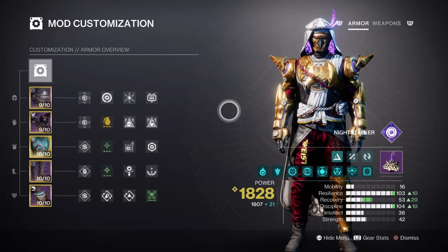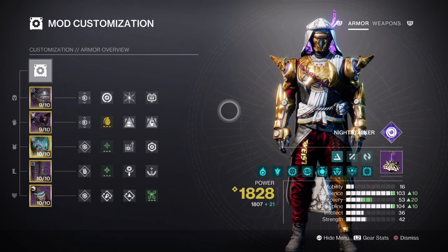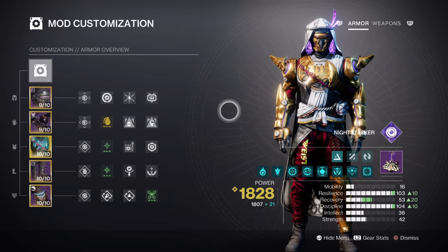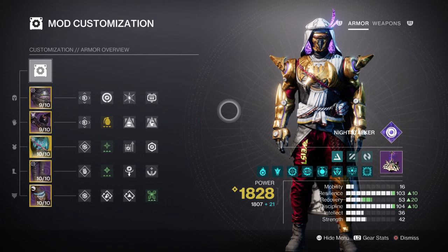For mods and stats, having high Resilience and Discipline is generally all you'll need here. Resilience at tier 10 will grant users a 30% damage reduction against targets. As we have Invis, Gyrofalcon's secondary effect when proc'd, and Manticore's catalyst effect, if you choose to, you can adjust your Resilience and Recovery stats to your choosing — but this only depends on how your stats are and what your mods are. However, if you're playing in higher difficulty content, it's always best to max out your defensive abilities as fast and efficiently as possible.